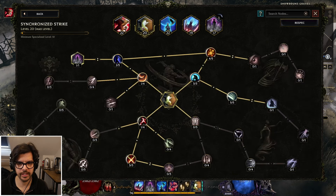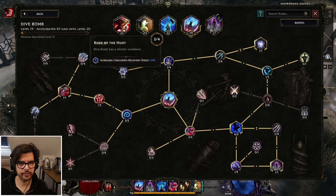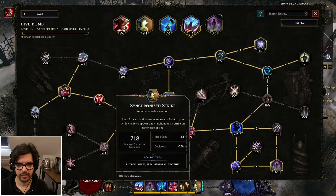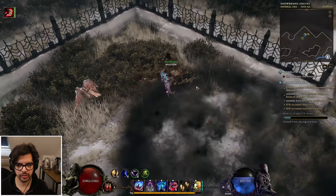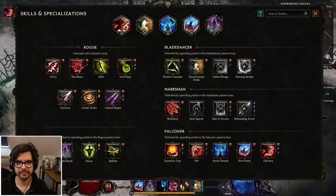Juicy damage. Other noteworthy things: Rushing Wings is nice when the birds come down faster — I might spend up to four points there so the delay is shorter. I have a node for reduced cooldown because you want to spam this as much as possible. Mana cost is nice to mitigate because you are mana intense — Synchronized Strike costs 62 mana, which is a lot. This node gives you some mana back to cover your Aerial Assault as well — very nice.